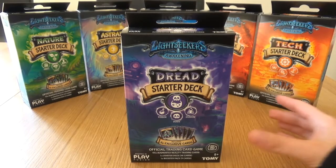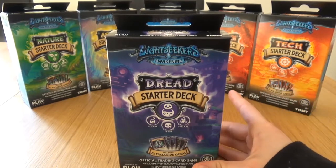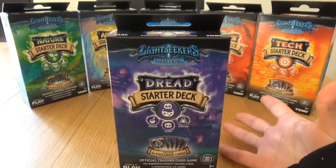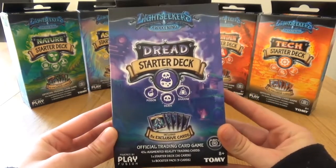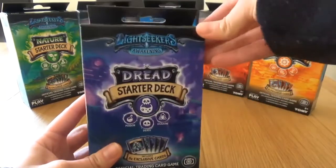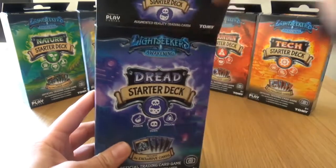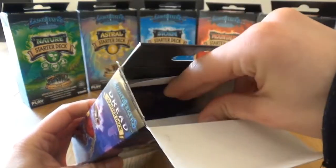To start learning the game I recommend you pick up a starting deck. There are currently six available: Astral, Dread, Mountain, Nature, Storm, and Tech. These types are what's known as an order, so you have to pick an order. Some cards work with a certain order and some can work with any deck, but more on that later as we open the deck and I'll show you what you get inside.